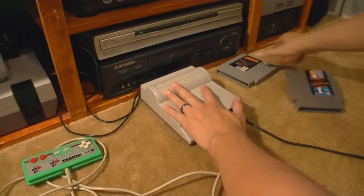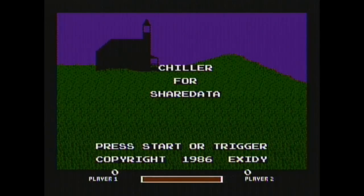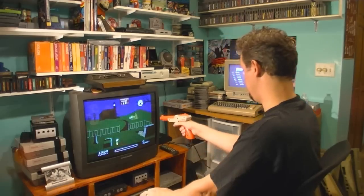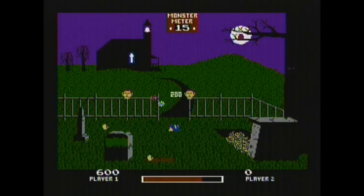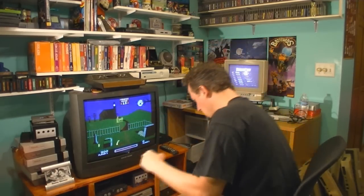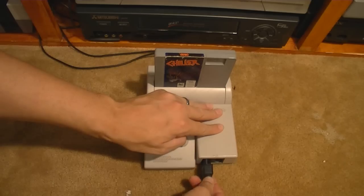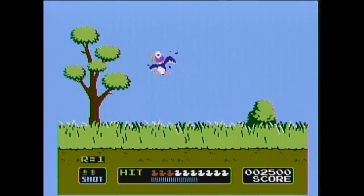Well, the gun works. Let's put Chiller back in. Why is this working now? Because the gun was in the second port. Then why did anything work when it was in the first port? At least in Duck Hunt, nothing happens unless the gun is in the second port.